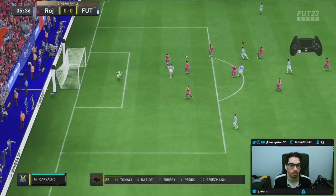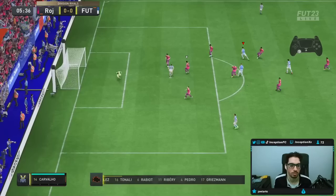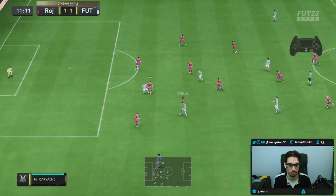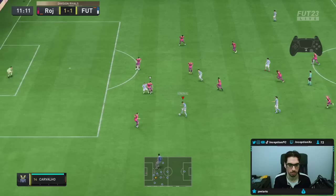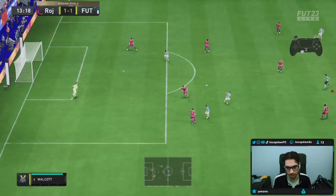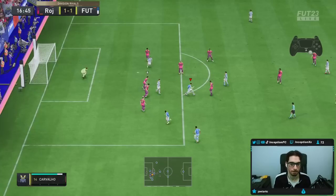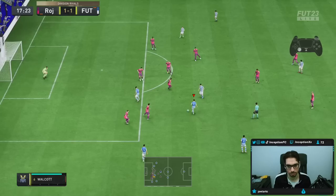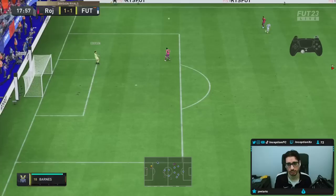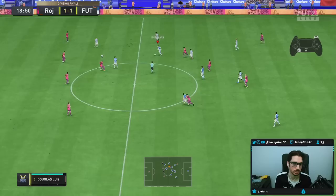Nothing on the finesse shot there. He gave me a little bit of space, so I figured why not just shoot it. I tried to get a tap shot through the defenders — sometimes you get lucky. I don't get the strike with his weak foot there. I wonder if a tap shot is more accurate. By the way, the dribbling on this card — you definitely feel it being on the lower side, so that could be something you may want to improve.